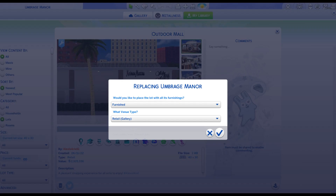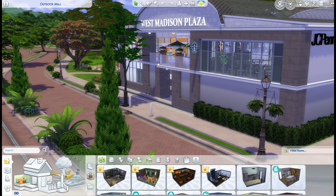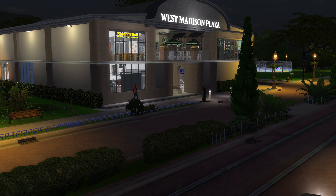Now I'm going to place the lot and see what it looks like in-game — and there it is. Here's the lot placed: West Madison Plaza. It looks great.